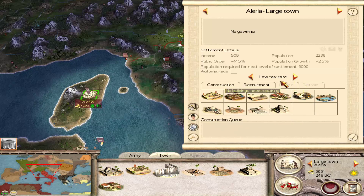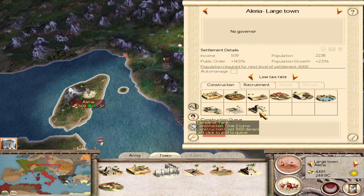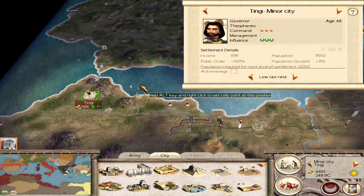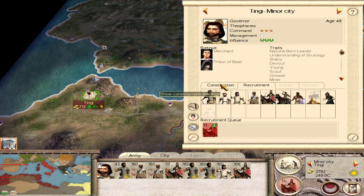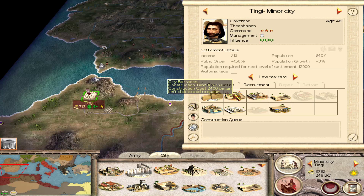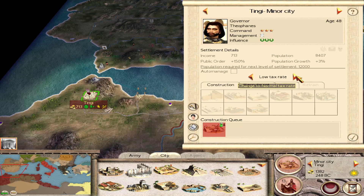You now have a wooden wall. We want you to upgrade as quickly as possible. That temple should also help your population grow. Time to start building an army here I believe. City barracks. Can we already get Libyan hoplites? No, we cannot. And that is taking all our money.